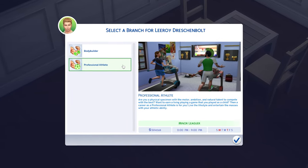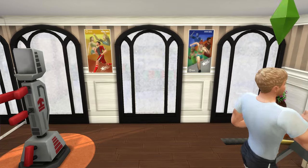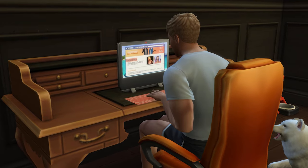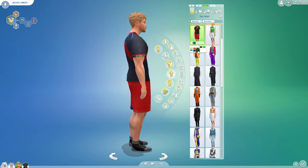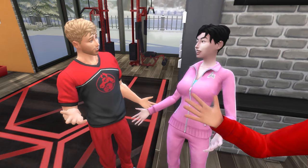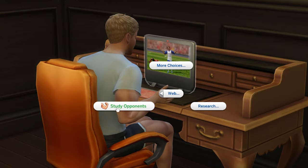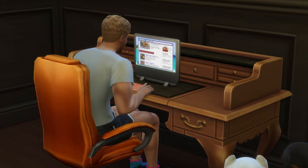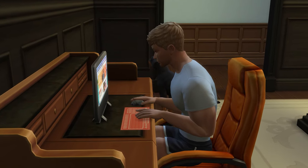In the Professional Athlete career branch, when you specialize at rank 5 you'll unlock an athletic poster, plus the Discuss Sports Statistics and Study Opponents interactions, as well as a new wearable jersey outfit. Discuss Sports Statistics provides an energized +2 moodlet for 4 hours. Studying opponents, done from the web section of a computer, is the new daily task you'll need to complete before each workday to get a boost to your performance.